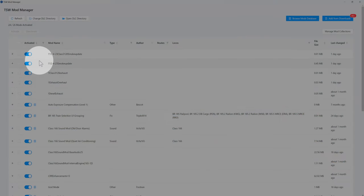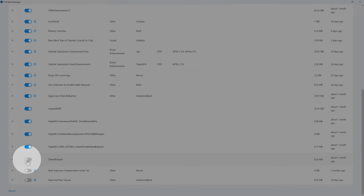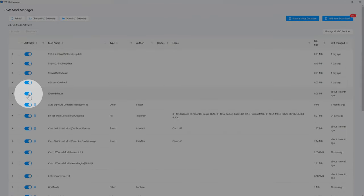Now let me deactivate all of them except for one. Let's see what happens — I don't know if I have to exit the game or not but let's give it a shot. It won't let me — I can click this all I want or click deactivate and nothing happens. So the game won't let me, and it's also good practice — you shouldn't be doing what I just did. Let me exit out the game.